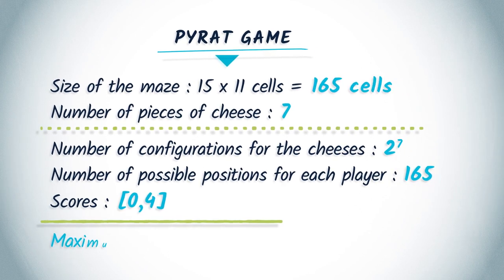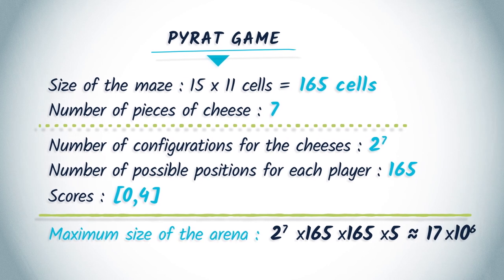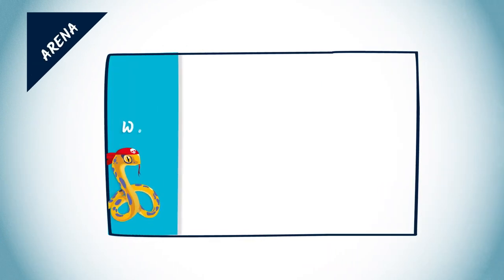The score ranges between 0 and 4, giving 5 possible scores for one player. Finally, there is a maximum of 2 to the 7 times 165 times 165 times 5, which makes approximately 17 million vertices in the arena. Remember that the vertices in the arena represent game configurations. So one way to compute winning strategies starts by first identifying vertices in the arena — here represented by a rectangle — in which the game is already won for a player. In the previous example, this comes down to determining all vertices where one of the players, for example the python, has a score of 4.